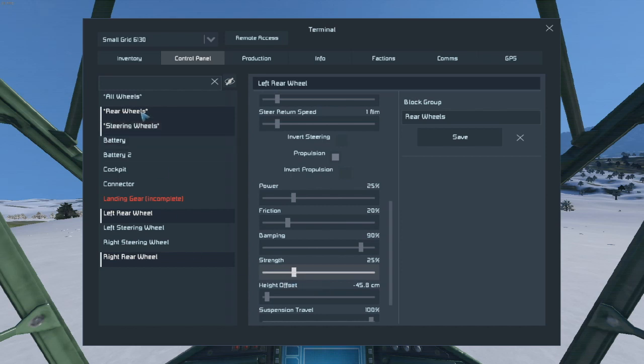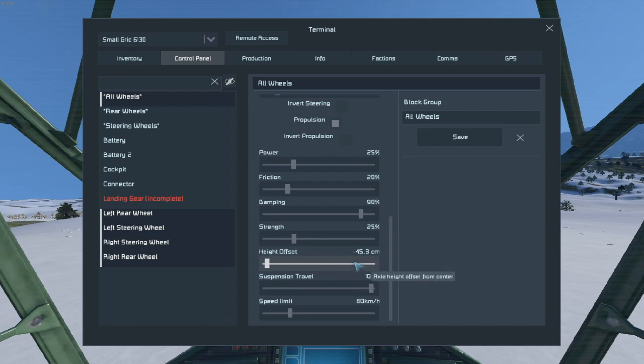This needs to go up to 25. And then all wheels - so if you want an adjustment on all the wheels, like if you want to increase or decrease the height of your vehicle, or adjust all the suspension at the same time, you can do it that way.